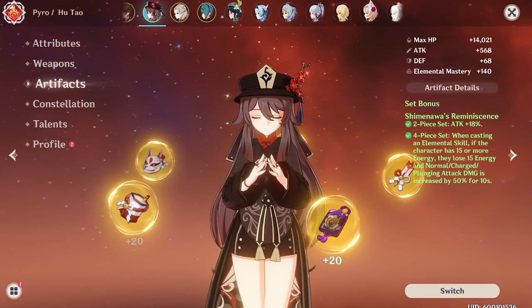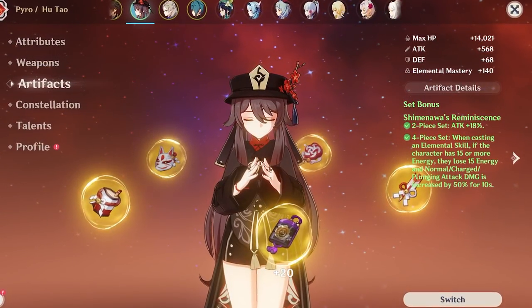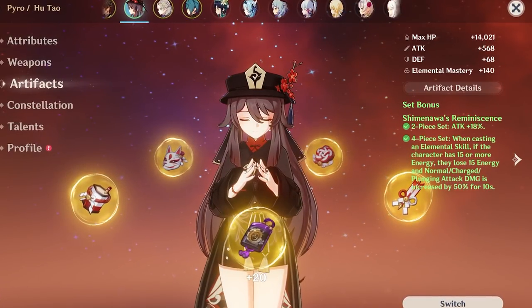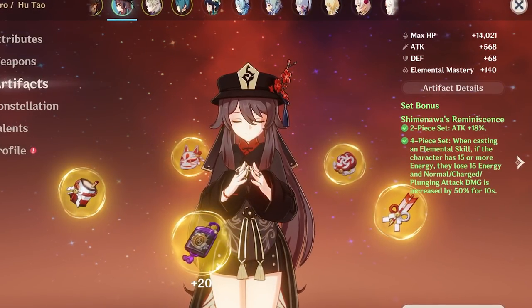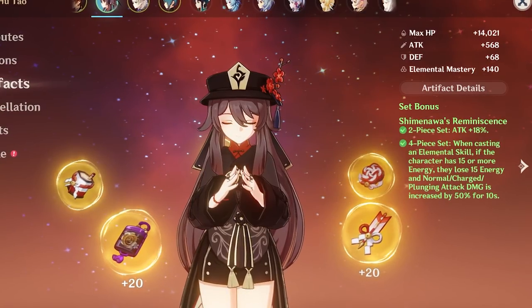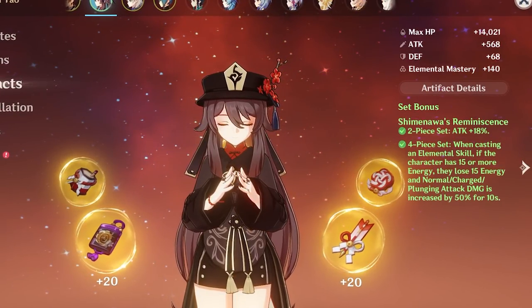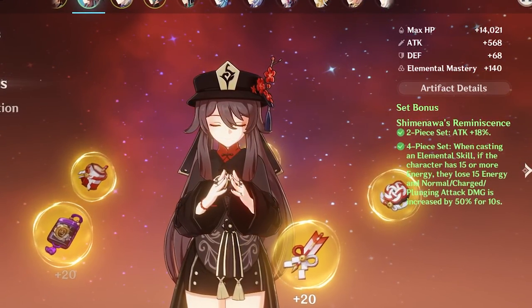The first top-tier artifact set for Yomiya is the new Reminiscence set. The two-piece gives 18% attack bonus, and the four-piece increases normal, charged, and plunging attack damage by 50% for 10 seconds, as long as you have 15 energy when you activate your elemental skill. This set is incredibly powerful and is her number one set to maximize E-centric skill damage.